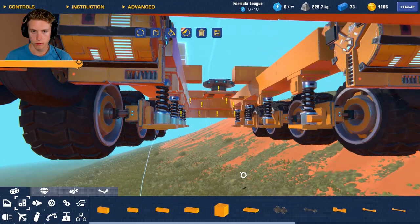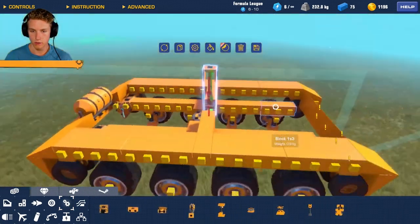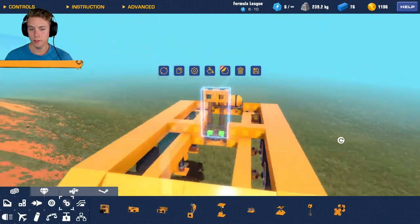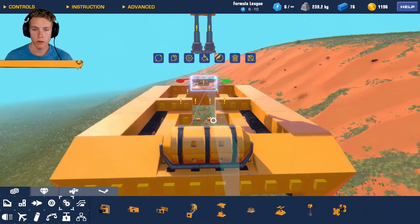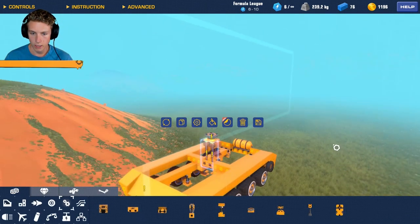We'll move these down one and add the pistons right here. For the piston settings: speed one is fine, but set start position to zero. Because it's at zero it's going to completely change the entire build. You don't have to do pistons up here if you don't want to, but for a smoother result we'll flip these and have the rotating servo on top.